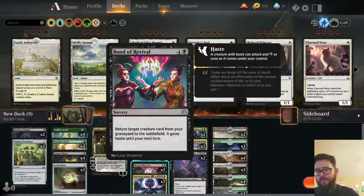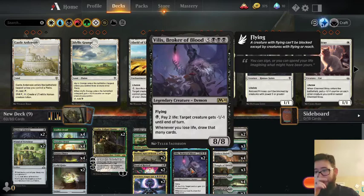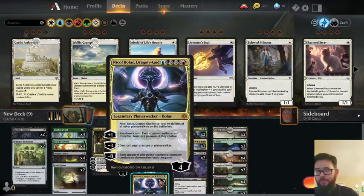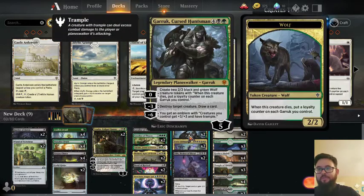We are running one copy of Revival, which should also be a four-of in the deck, just to bring stuff back such as Villis, Broker of Blood. And then of course we are running Nicol Bolas, the Dragon God, just as a Planeswalker — something that we can reanimate for free with the Eerie Ultimatum. Two Garruk, Curse Huntsman for creature factory, removal, and as a second finisher.